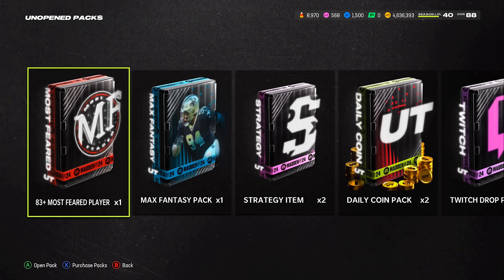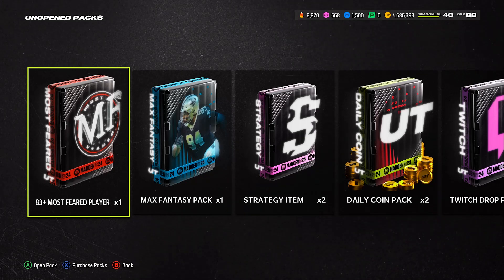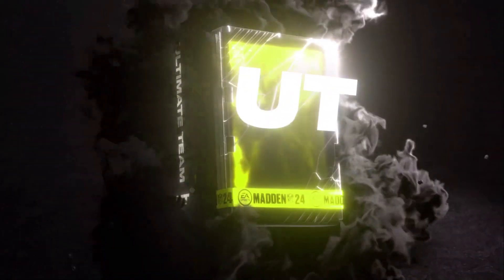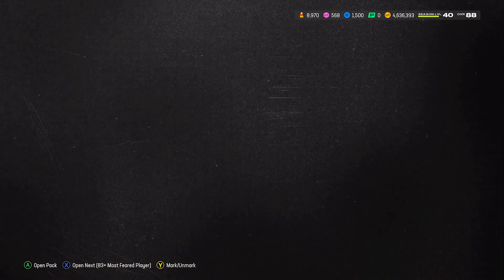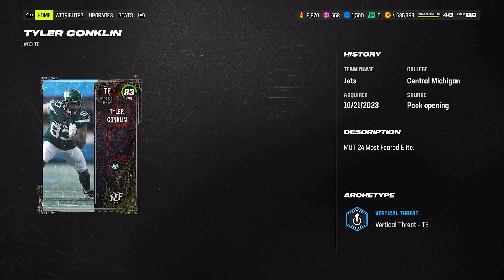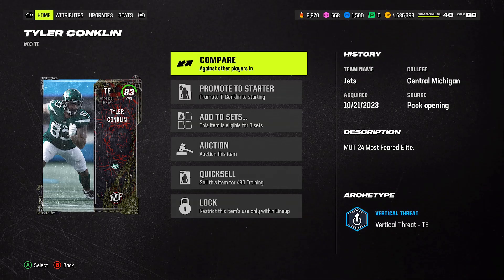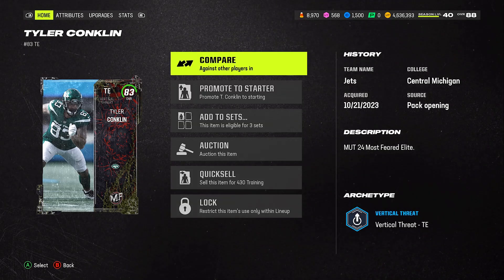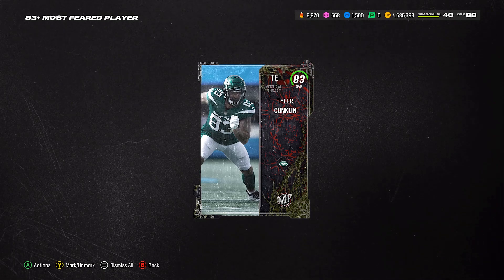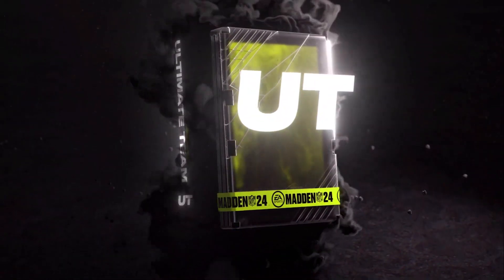I've got 14 unopened packs — we're going to go down the line, including strategy cards, everything. At the end I'll open up the 90 overall Legend. I've just been stacking up and grinding. There's actually a lot more grinding I've got to do — a lot more solos and stuff. Pulled an 83, which is pretty much as usual. It's going for 10k; I could sell it but I'll hold on to it in case I need it for a set.